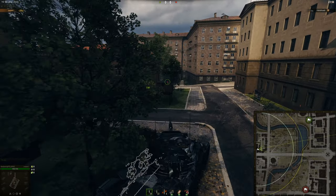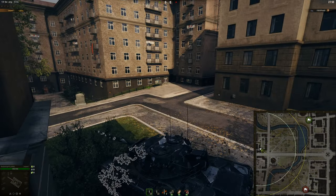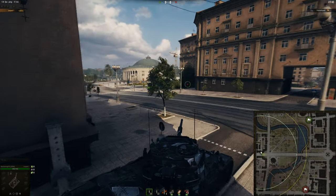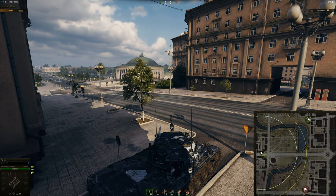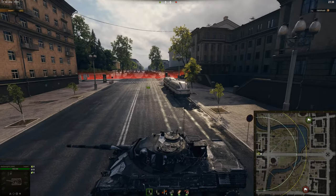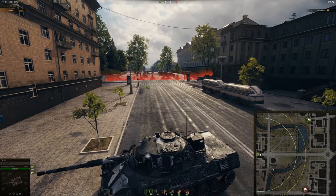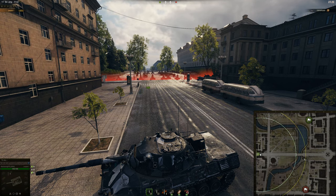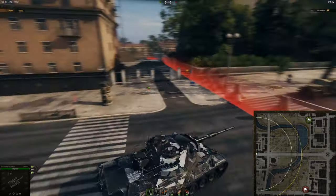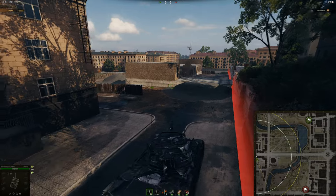That covers this side. You can also go through the middle through this bit and shoot across. Once you win, you can push through to their side. Keep in mind as you're crossing, you'll be shot at from three spots, so you need to go across very fast. I always recommend going across as close to the red line as possible, because it's outside the render range for anyone sitting in their positions. Just go all the way to the back and heavy tanks won't be able to shoot you anymore.